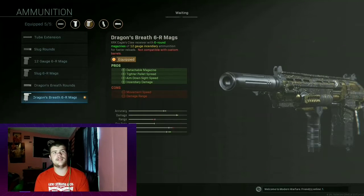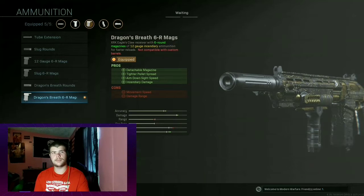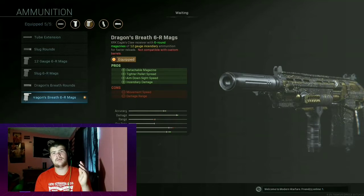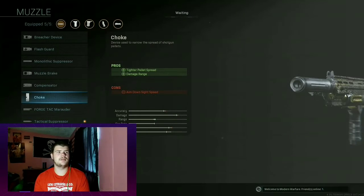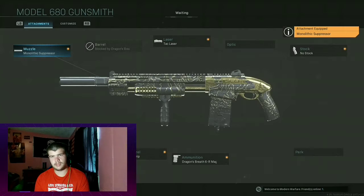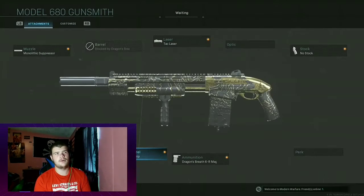For the ammunition, we have the dragon breath rounds and the 6R mags. It has a detachable magazine so you can reload super quickly. Tighter pellet spread is a downside, along with aim down sight speed and incendiary damage. You also lose movement speed and damage range, which kind of sucks — that's why there's a suppressor on the end. I meant to use the Monolithic suppressor — that's the one. Sorry if you already tried the other one; the Monolithic suppressor is the best one. And the Merc Foregrip for the front gives you aim down sight speeds and recoil control — you lose a little bit of movement speed, but that's all right.